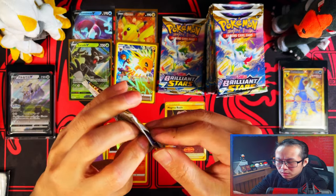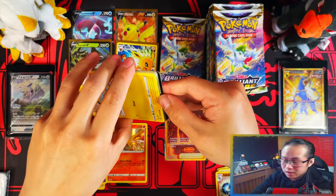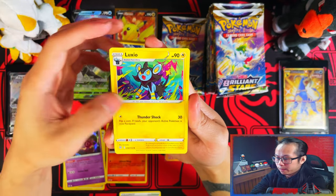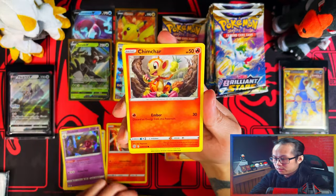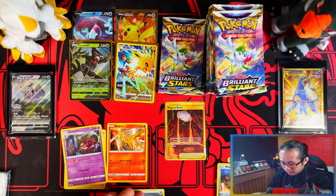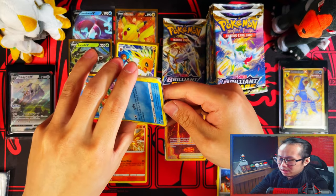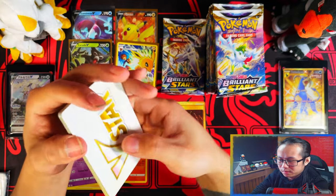I've completely forgotten what the other topic was - this is multitasking at its finest, trying to talk while opening cards and getting distracted by them, while also trying to keep you guys engaged. Cross-form Chimchar, reverse Heatran, and the Luxray. For me the fun part is obviously the suspense of going through these cards. I don't want to just plow through and find the hits - where's the enjoyment in that?